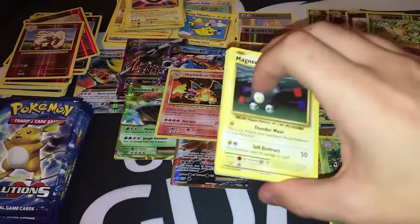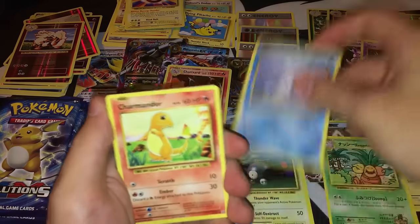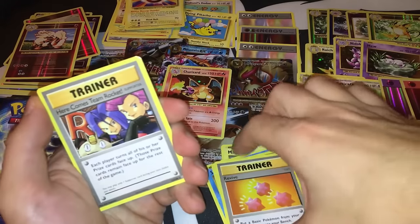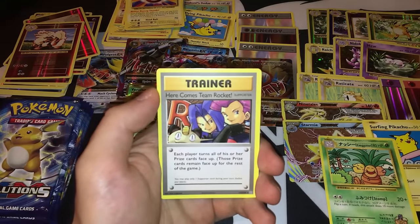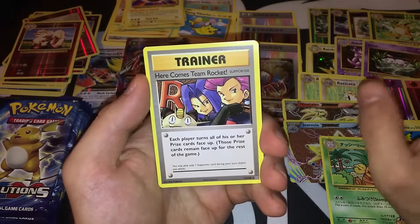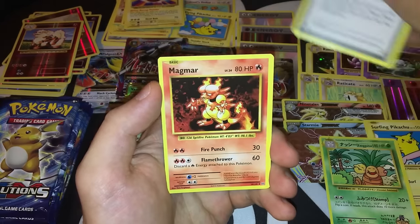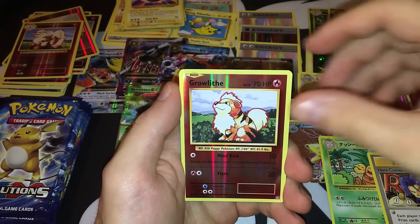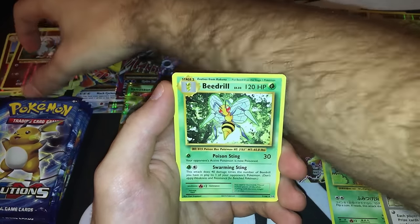Six more packs left — let's see what we can find. Pack thirty-one: Magnemite, Seel, Charmander, Diglett, Drowzee, Revive. You gotta be freaking kidding me — there's a Here Comes Team Rocket! I managed to pull all five Secret Rares from one booster box! Reverse foil is a Graveler, and the rare is a Beedrill — four Beedrills now. I can build a deck with Beedrill.